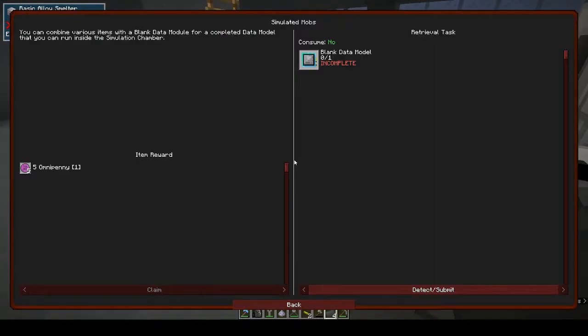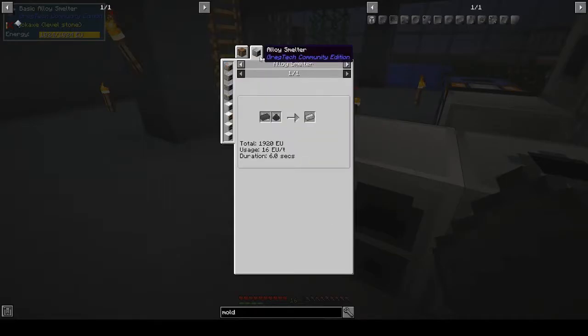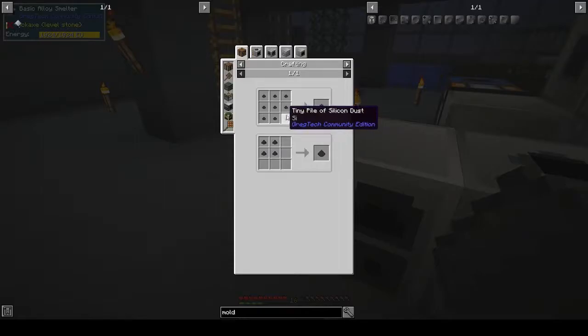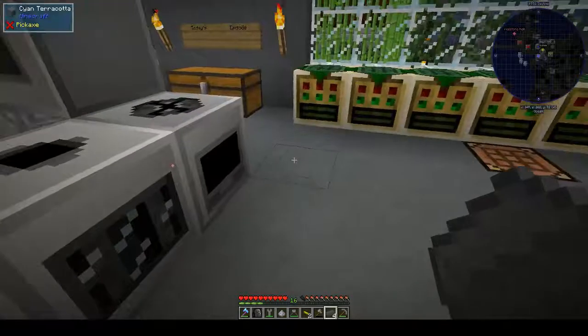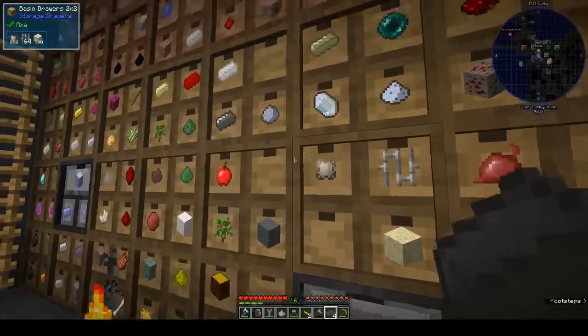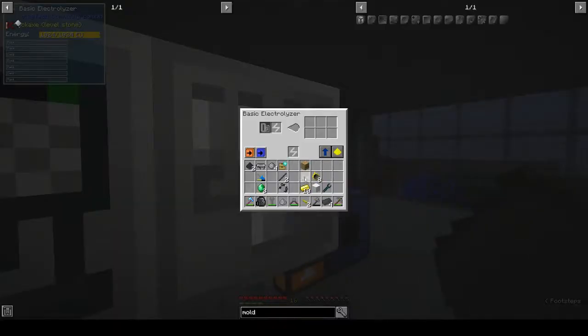How much electrical steel do we need? Four ingots, and it's one to one. So silicon dust - we can get from the electrolyzer from what exactly? I think it was clay dust we did it from last time, because it was something we had on hand. So put some clay into the electrolyzer.